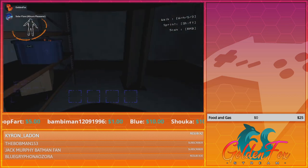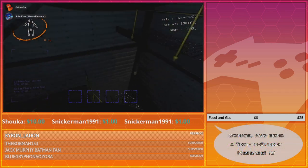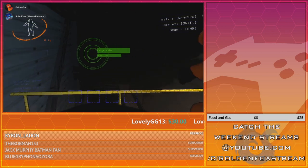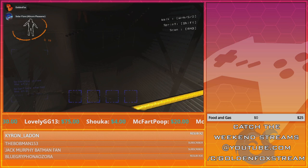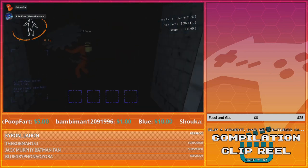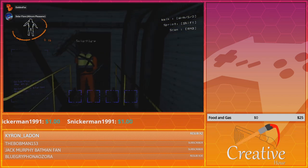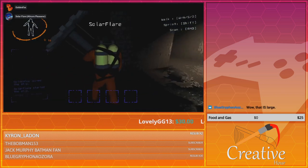Big bolt — we found something downstairs. Also, large axle. Holy hell, it's bigger than you. I think the exit was this way. The bigger stuff slows you down more, but it is generally worth more as well.